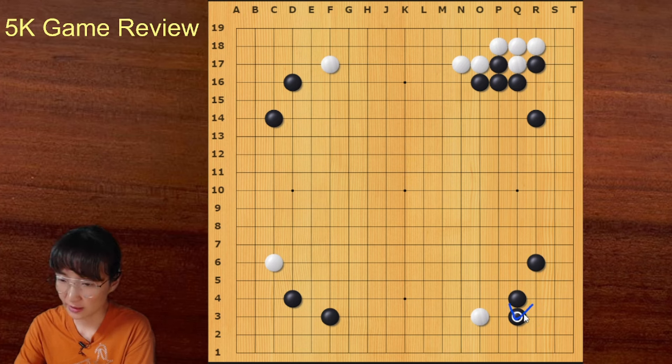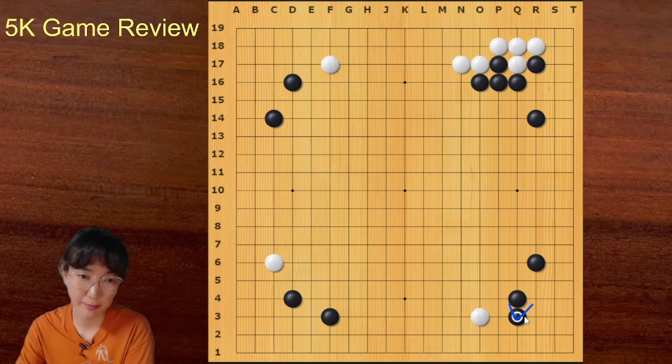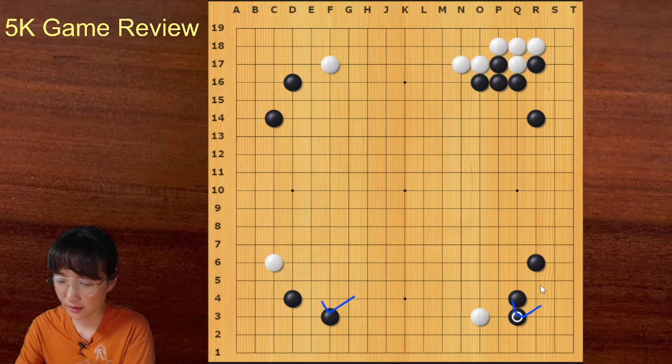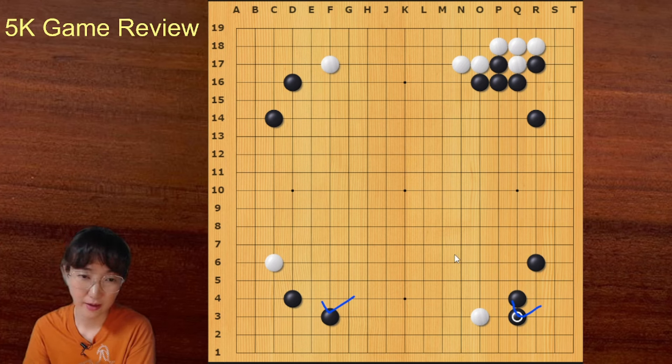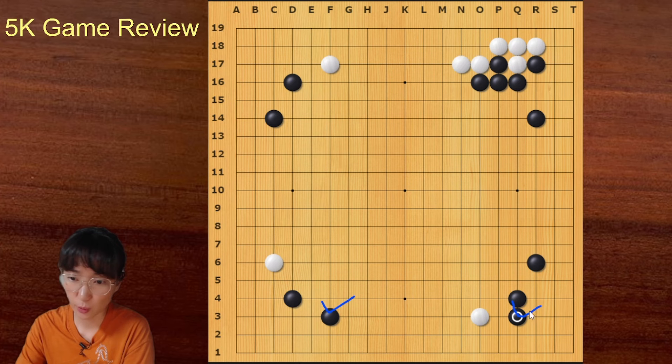This is a move like the one I mentioned in the beginning — it's a step back. This kind of move shows you are relying on your existing stones, saying 'I have already four stones so I can just defend.' But that's not true. If you play moves like this, you might lose your benefit shortly.